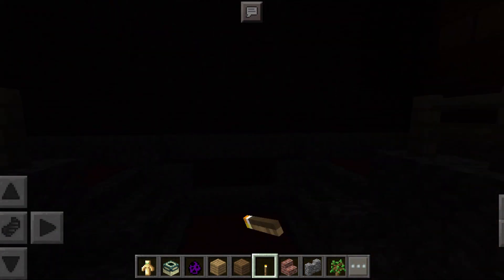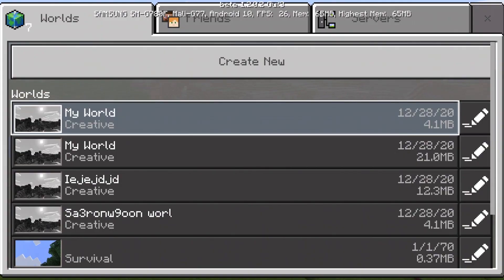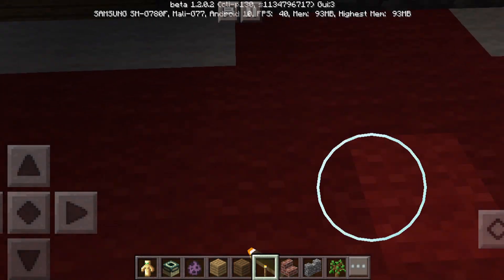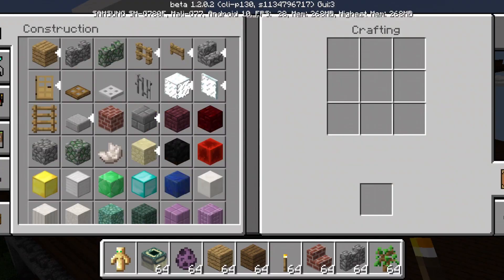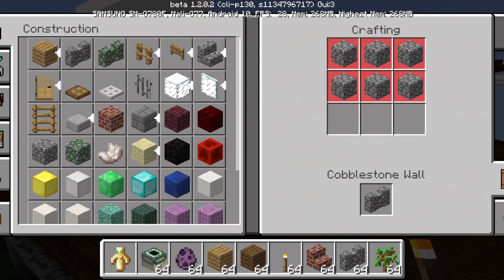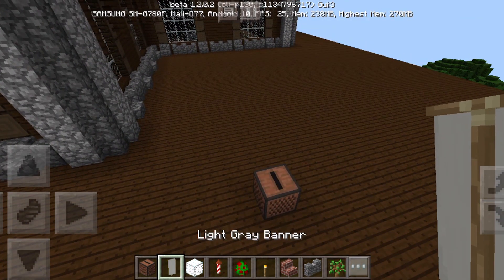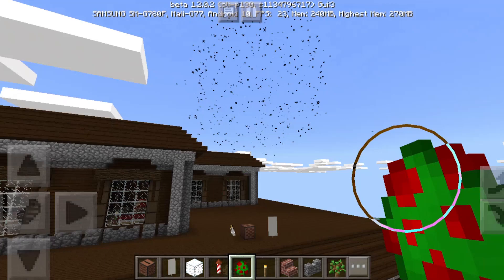Now let's go to 1.2.0. The Minecraft UI looks really modern now. This update is the Better Together update — from this version, PC and Pocket Edition basically updated together. The inventory looks really similar to the current version of Minecraft, though there's an ugly white arrow. Things added in this version include jukeboxes, music discs, banners, fireworks, and parrots. That banner color was probably the ugliest ever.